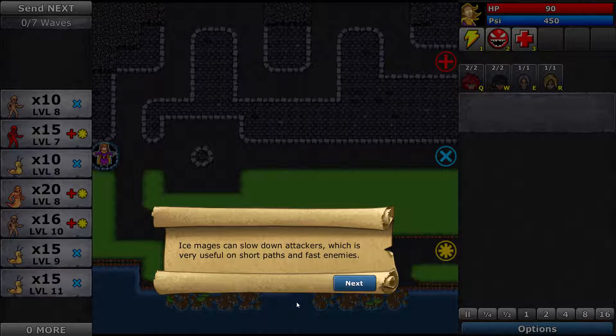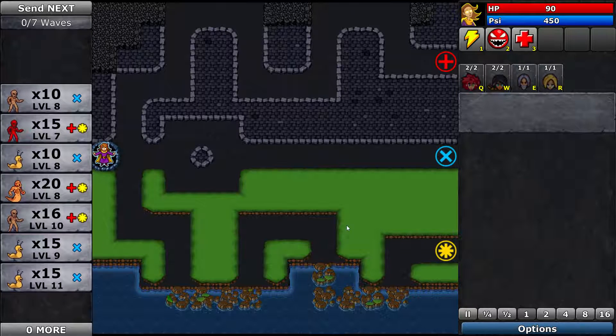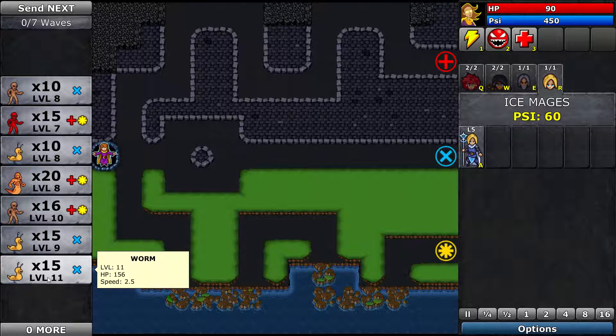Here we go! Ice mages can slow down attackers, which is very useful on short, fast enemies. My heart sings the battle song — we shall see the frost serve the fire. Okay, first things first — oh my god, that's a lot of dudes. They're going to come in three different ways!